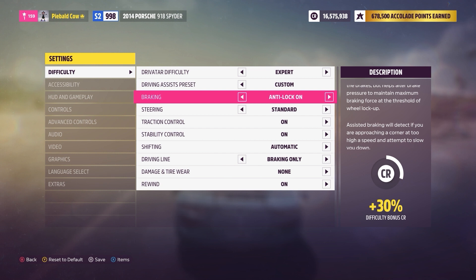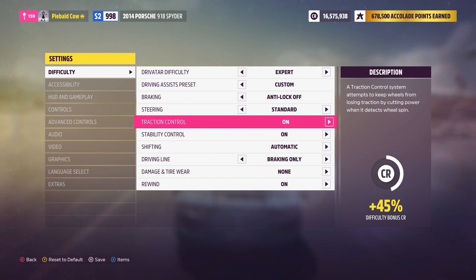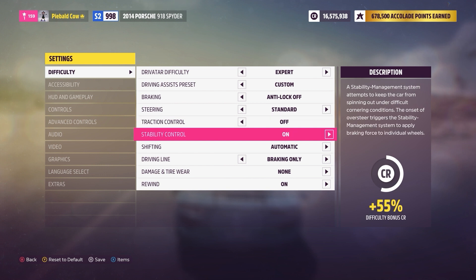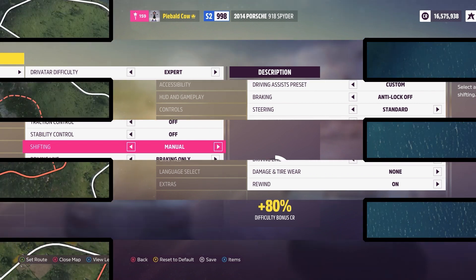But before we get started, for drifting we pretty much need to have anti-lock brakes off, traction control off, stability control off. And you don't need to, but I do prefer and recommend shifting to manual.